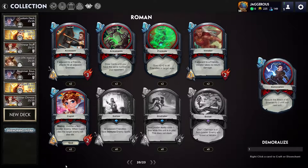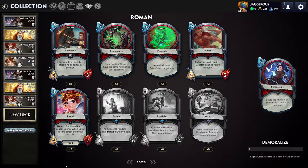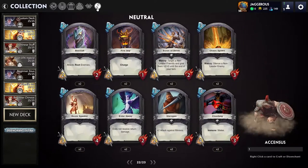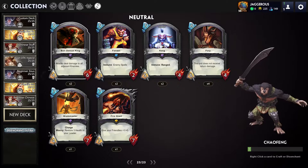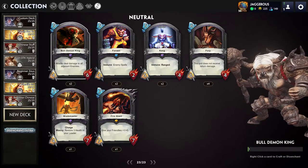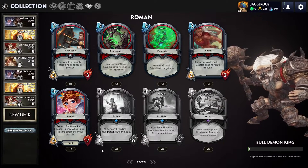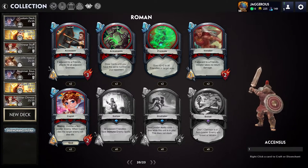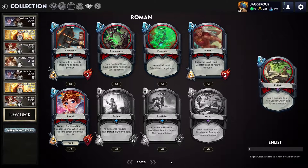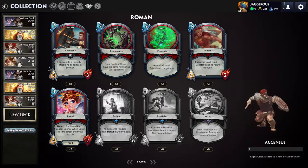Census: if adjacent to a friendly, attacks hit all adjacent enemies — so it basically splashes. It's a three-three for three mana, which isn't bad anyway. I wonder if adjacent to a friendly can include your leader, because if so, that's kind of crazy — your leader has a 25 health pool and then you've got a splash damage attack. It's kind of like Bull Demon King but with a condition and at three mana versus five. You can play this on the second turn potentially with a splash damage unit, allowing you to control the board early.